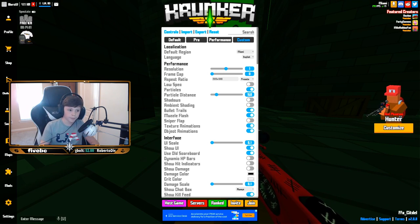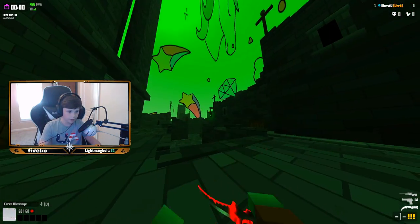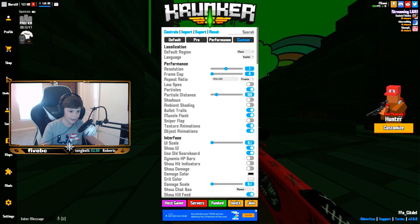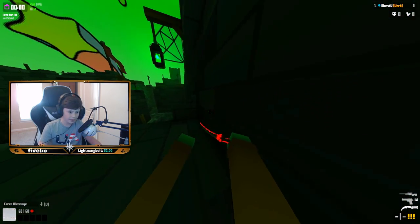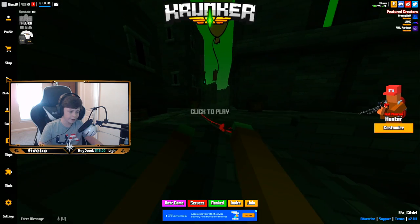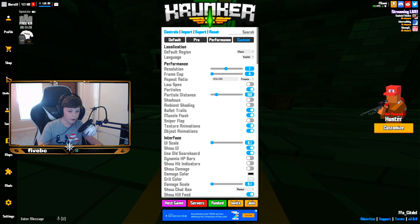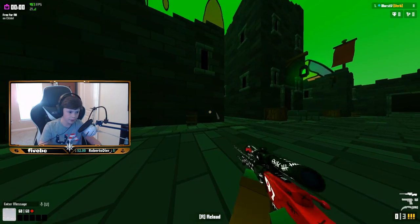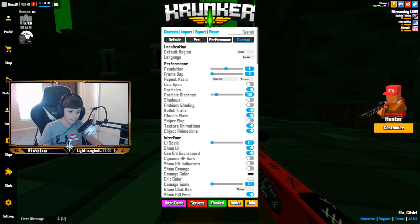Particles I have on, so whenever I shoot you see particles. Particle distance is 160 — that's default, I think. Shadows and ambient shading are both off because turning those on makes the game kind of dark, lowers FPS, and it's just something I don't like. Bullet trails are on so whenever I'm trick shotting I can see where the bullet goes and how close it was. Muzzle flash is on — I'm not sure there's really a muzzle flash on the sniper, but I just have it on.